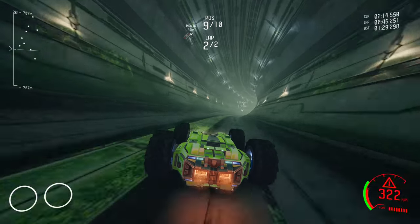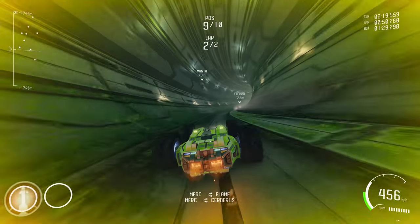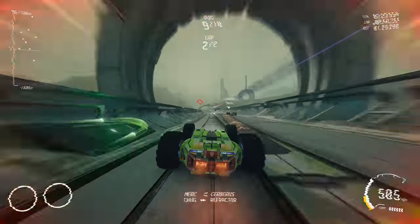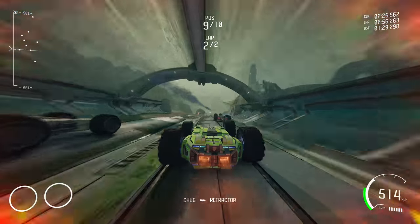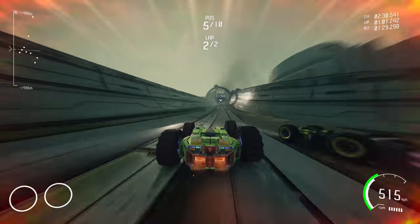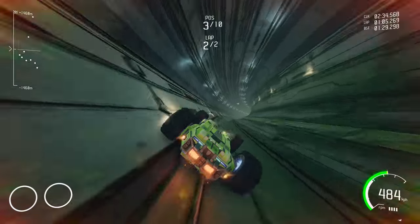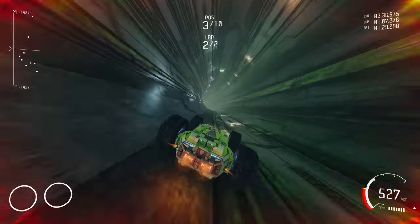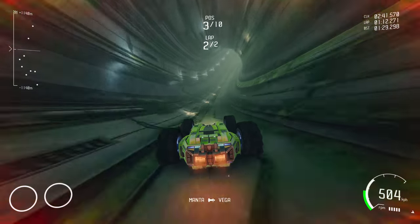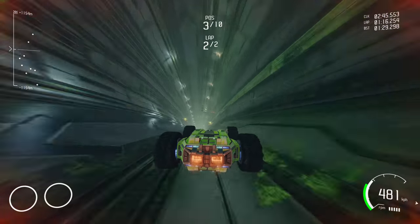Remember to keep your boost going so that you're constantly speeding up. There's a good indication on screen when you're getting attacked. The top left shows the positioning of people — I don't really find it too helpful but it's clean and out of the way. The top right has the lap info. The bottom left is where your power-ups are — there's a left and right one, which correspond to your bumpers.